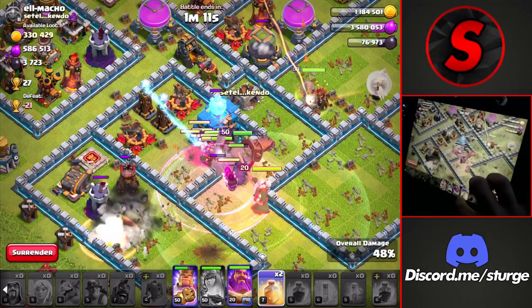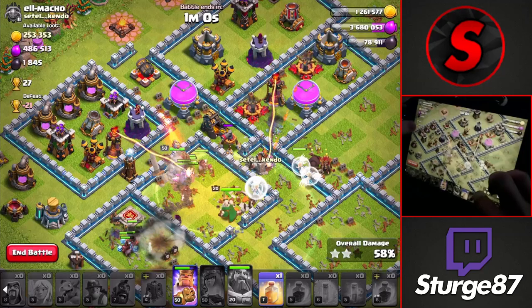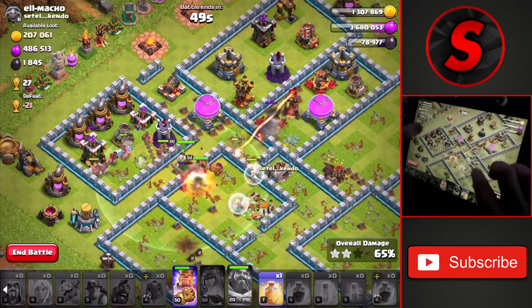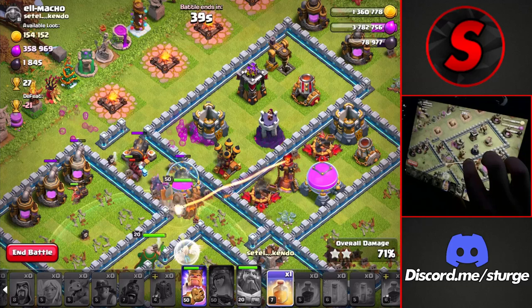We'll drop the warden ability after the town hall goes down, using it through the bomb damage while working through the rest of the base. Dropping the final heal spell toward the left side — this is looking pretty good for a three-star on this Town Hall 11. The inferno tower is now distracted by the hybrid and the king can survive longer. Using one more heal spell toward the top right with the main group of troops — we still have 45 seconds left but a lot of base remaining.